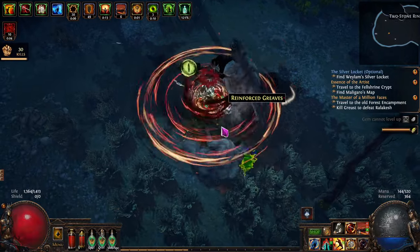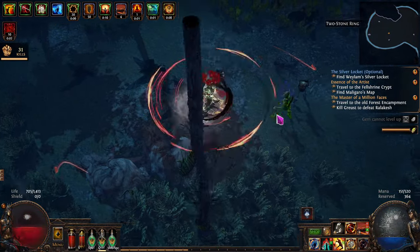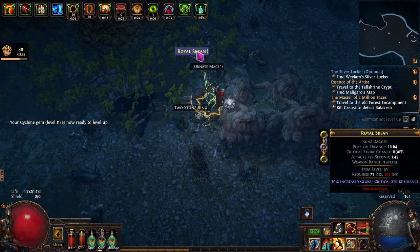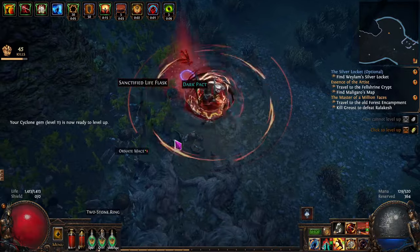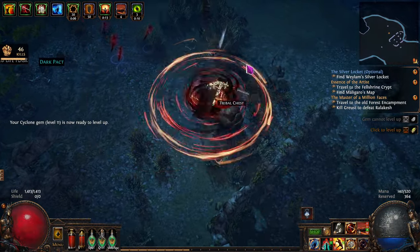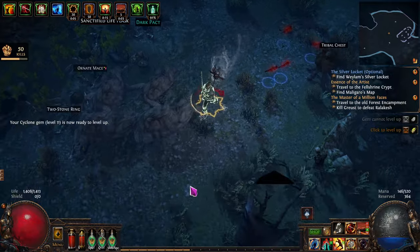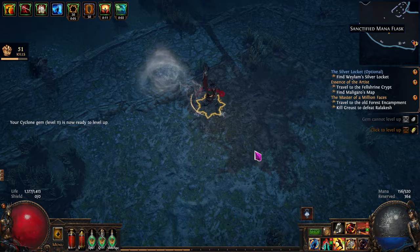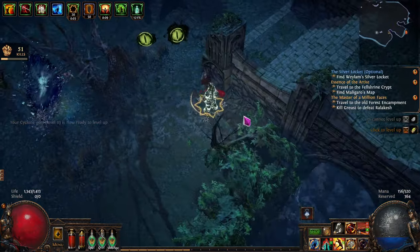Let's knock this out. I think what I'm going to be doing is tossing all these rares — the armor, everything — into a quad tab and then identifying and selling it off in bulk; it's a lot faster that way.